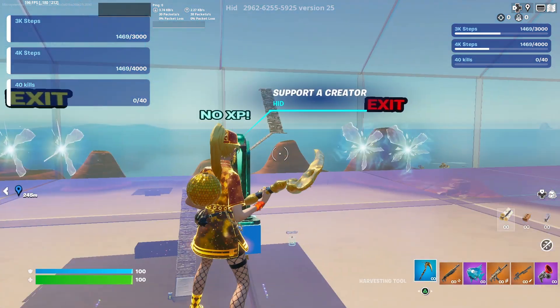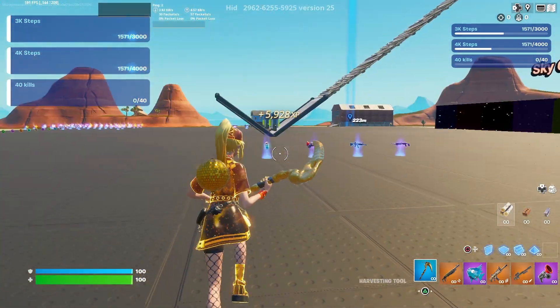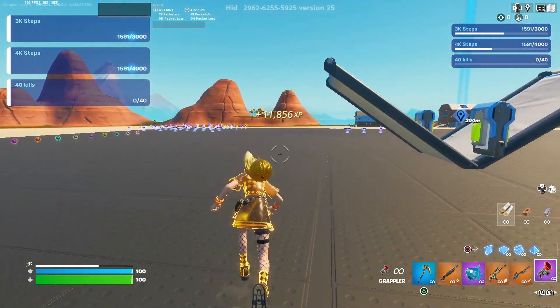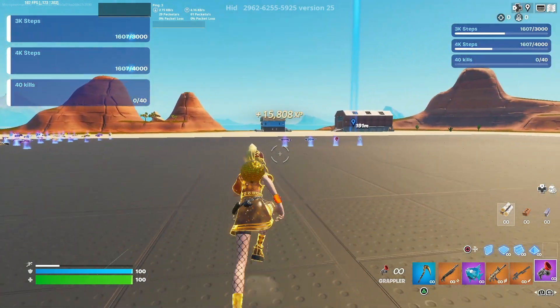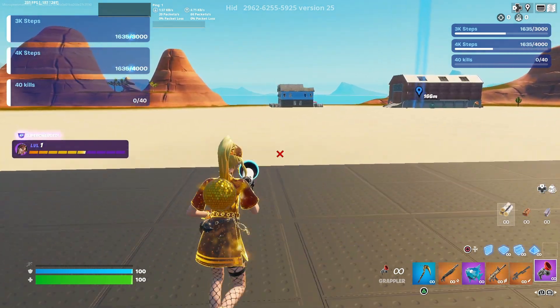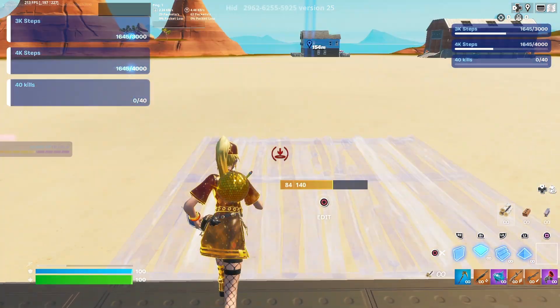Look right here at the end of the floor and you'll see another earn XP button — go ahead and interact with that. Make your way back down through the exit and through the rifts. Now, I think you will already have a grappler, but if you don't make sure you grab one. I spawned in with one — you guys should too. Now make your way over to this blue house.